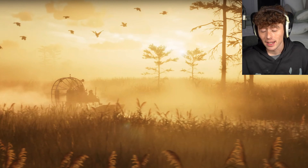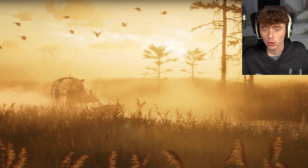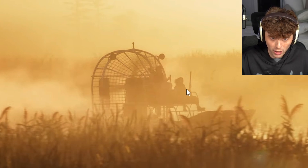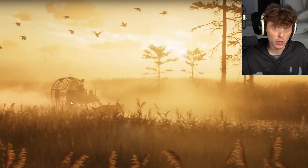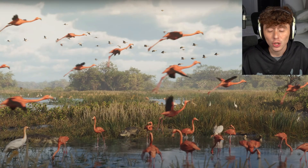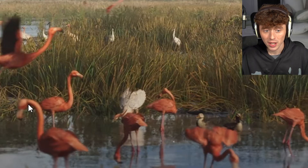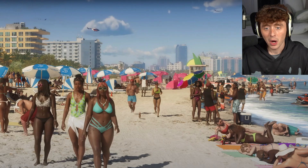In this next scene we get our first look at the Everglades — a very swampy area based on Florida's real-life Everglades. We can actually see a fan boat driving down the lake with two men on it. Moving further into the Everglades shot, we can see a bunch of animals: flamingos, ducks, and alligators. That's right — we're actually going to get alligators walking around in these swampy areas.